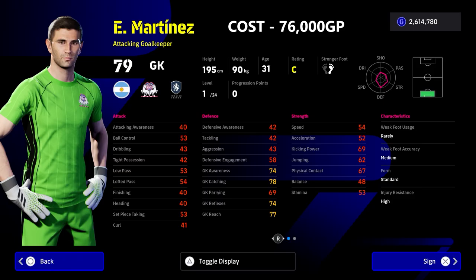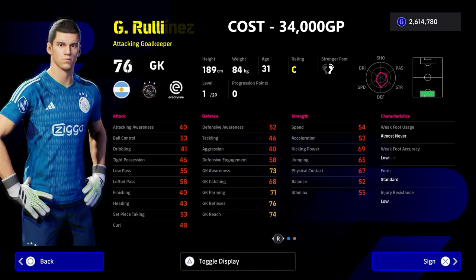We also have Martinez — he's a similar player in terms of his height and his ability of just being a big unit, being able to cover the ground. He's down for 76,000 GP. I was out on Martinez for quite a while, but since the World Cup I think he's been a bit of a beast — he's a really good goalkeeper.